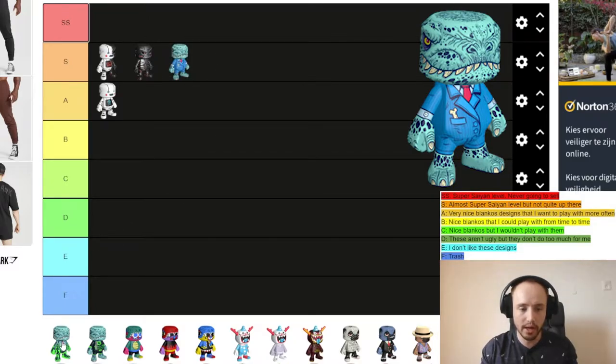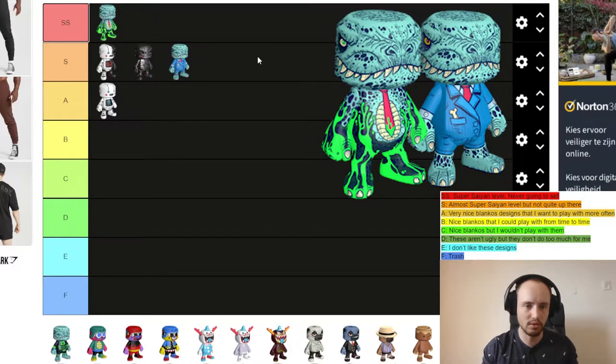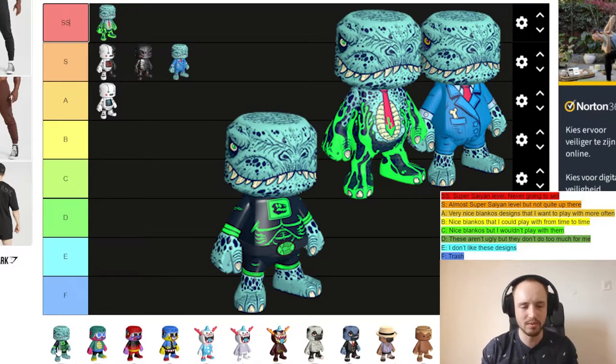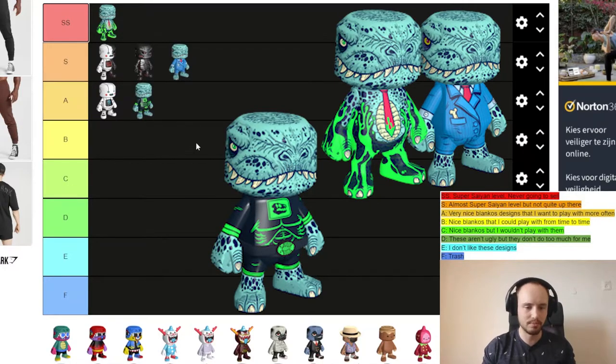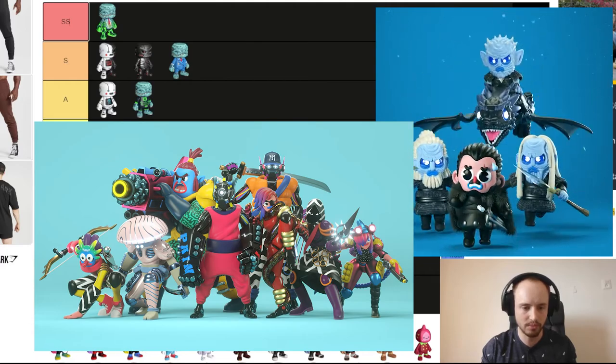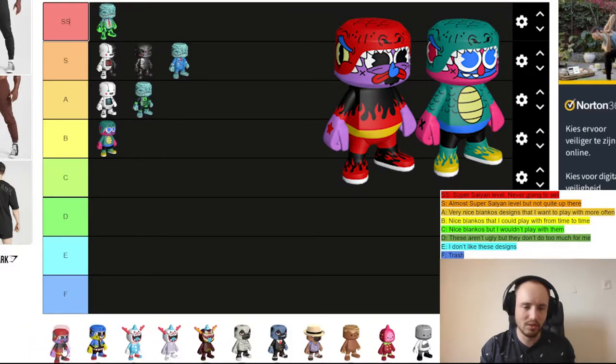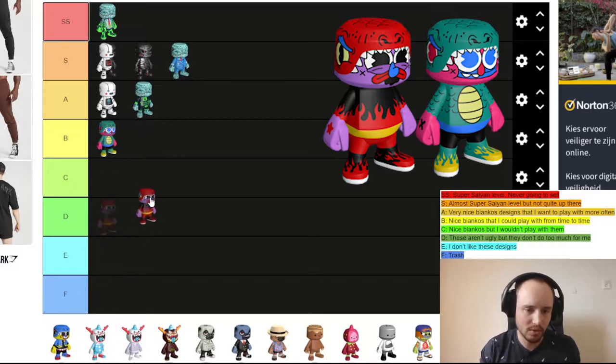The Mint version of Boss Dino I like even more, so I'm putting that in SS tier. The Gem Mint is a little bit less than the normal Boss Dino so I'm putting that in A tier. Then El Codeleto — I'm not really a fan of this Gem Rush edition; I would play it from time to time but not that often, so it goes in B tier.